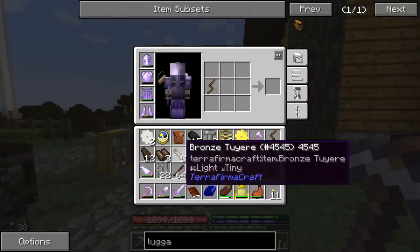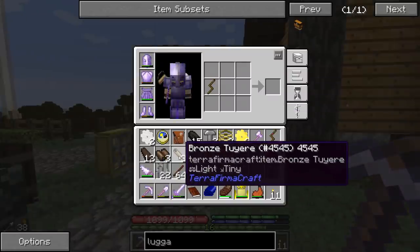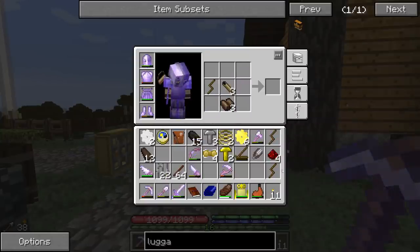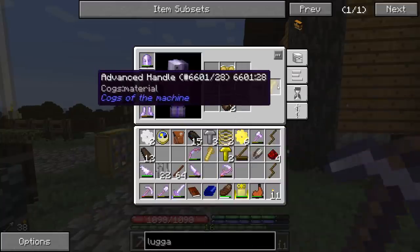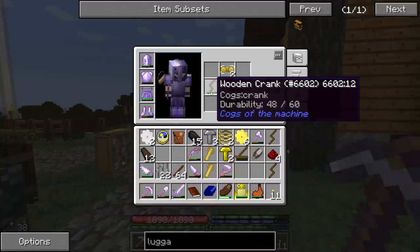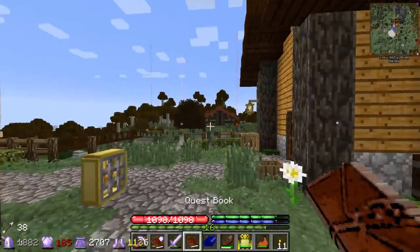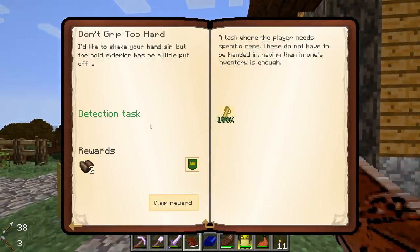We take our wooden cranks, we take our bronze gears - these are double bronze sheets worked on the anvil, they're kind of tedious and difficult to make. And then we get an advanced handle. That sounds so boring but it's good, guys. It's using up the durability, not the actual item - okay that's interesting. So that's another quest done.